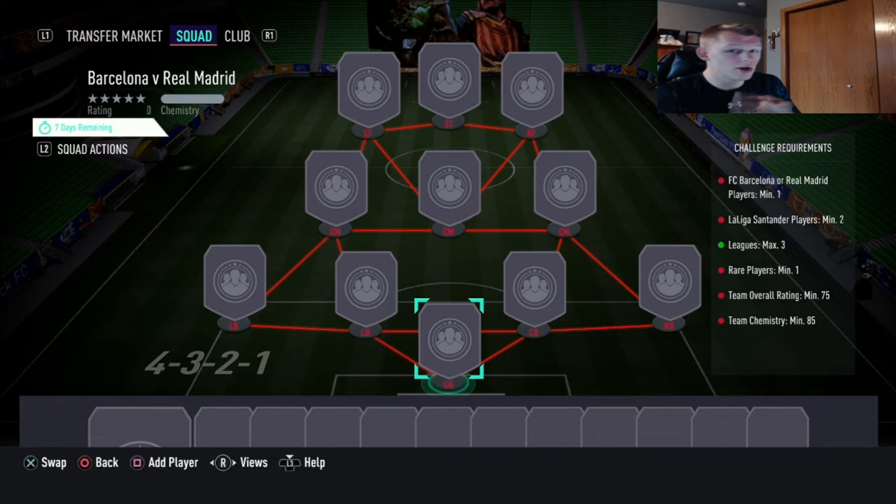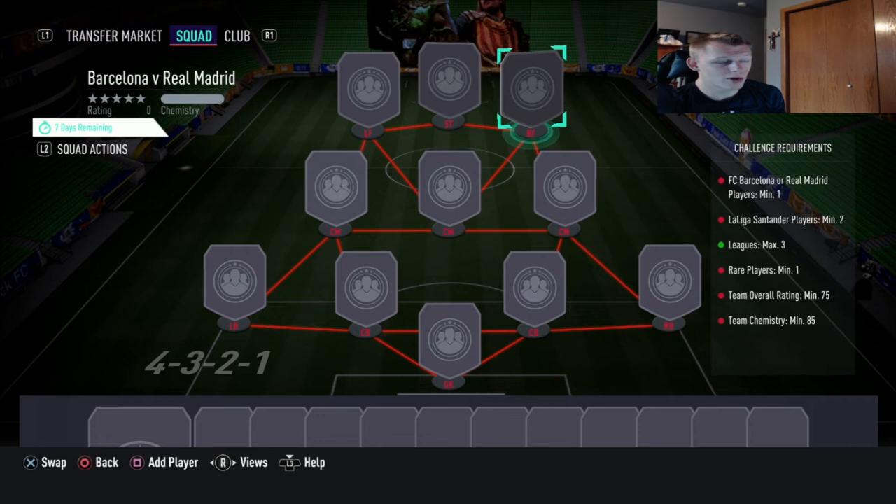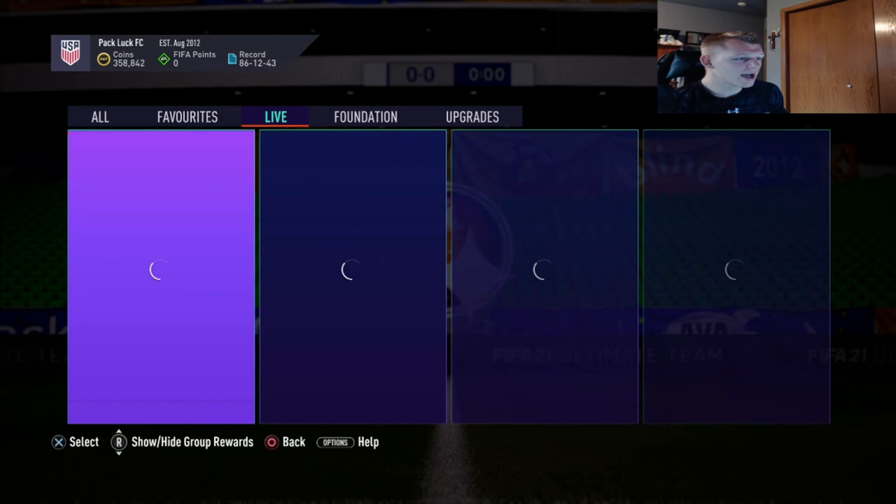That strategy is going to make you so many coins. Not only are you going to save coins when you do these SBCs yourself, you're going to have the opportunity to sell these for major profit. I was going to do a full solution video for marquee matchups, but since so many people are using the silver card investing method, I don't think it makes sense to show you exact players since those prices are going to go up anyway. I think laying out the basics of how I invest for marquee matchups and how I'm making coins is way more important for you guys.